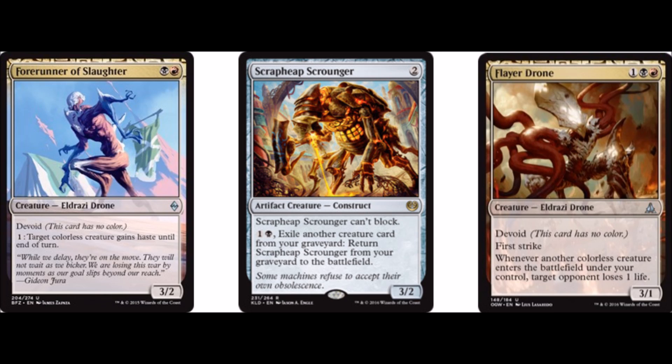At the 3-drop slot, we have 4 Flayer Drones, which is a 3/1 first strike. Whenever another colorless creature enters the battlefield under your control, target opponent loses 1 life. This card is there to give the deck reach. I'm not 100% sold on it, but the times I've gotten it out, it's done work. It is sneakily good that it is a 3/1 first strike, as a lot of creatures in this format have 3 toughness and no combat ability. It will kill Sylvan Advocates, it'll kill Spell Queller — anything small that tries to block it, it will kill before they can hit it back. Archangel Avacyn and a lot of the larger Eldrazi get out of its reach, but it's very good at going toe-to-toe with a lot of creatures.